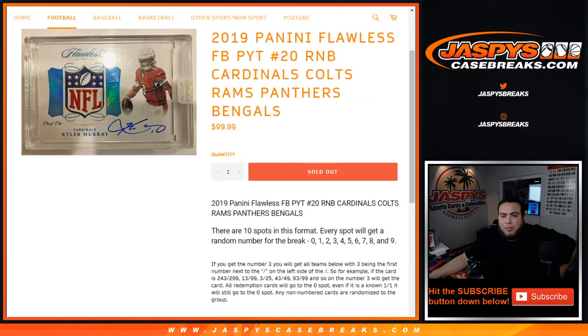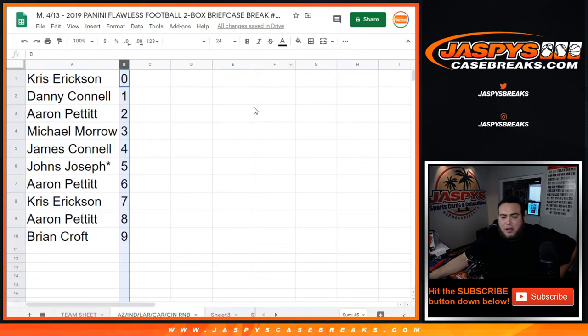So there you go guys. That was a random number block randomizer for these teams here. A couple more of these we need to do and then we'll unlock flawless. Appreciate it guys.